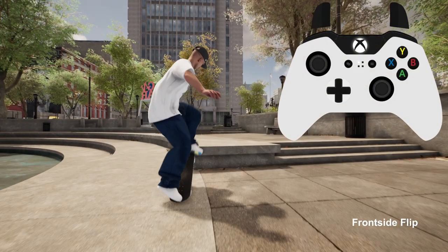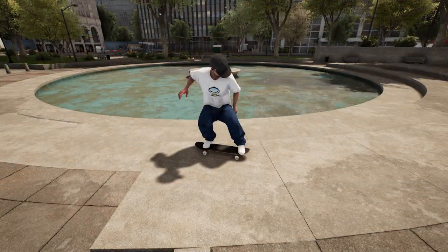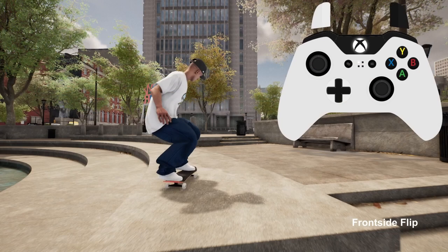Here I do the same thing for the switch heelflip. I stay on the concrete ledge and pop around the same distance away from the next ledge. This again means I land within the first slab on the next ledge, although this is actually different to how it's done in the original clip where the switch heelflip is actually done in front of the ledge.